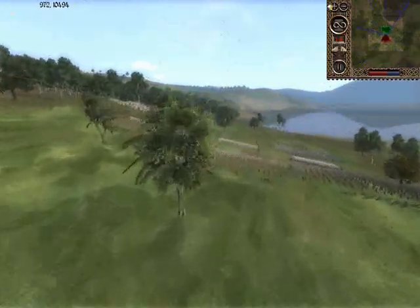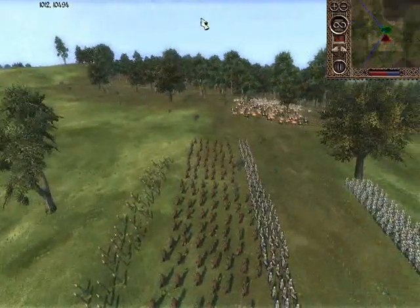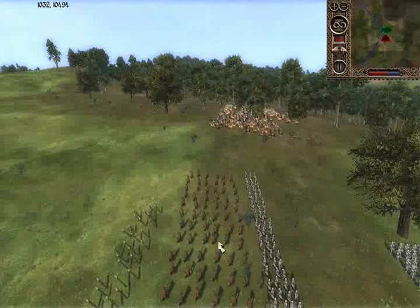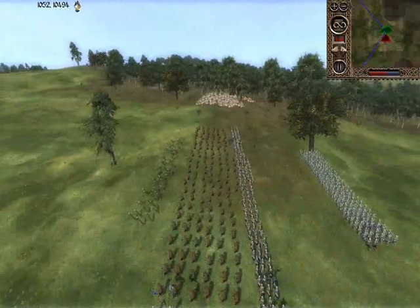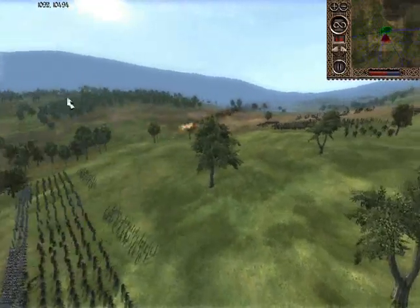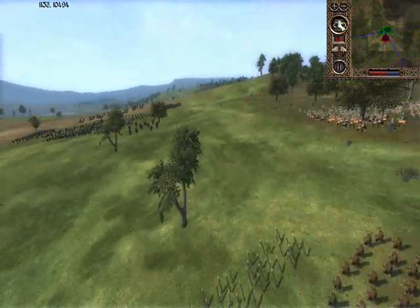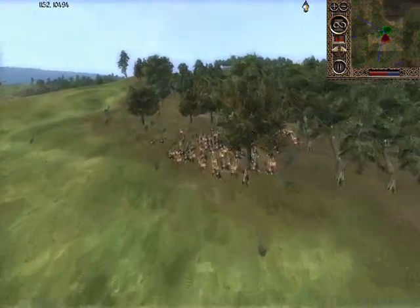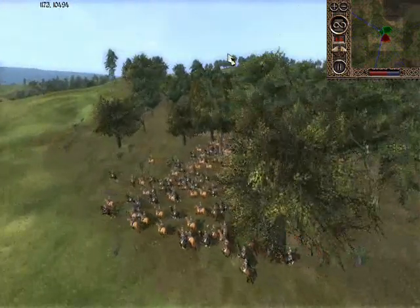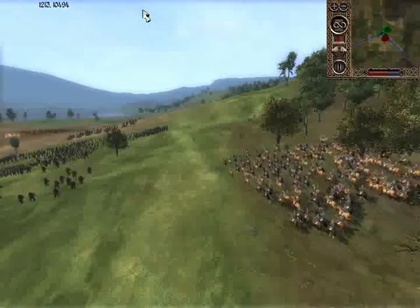So obviously Gondor is going to take to the defensive and try to sit behind their spikes. However, he is sending his cavalry out - probably trying to get around them early. He's only sending them out on the right side. Maybe he's going to try and hide them in the forest, or is he just looping around? Looks like he's just going to keep on going.